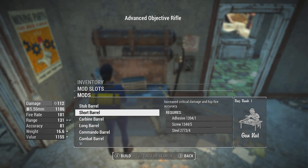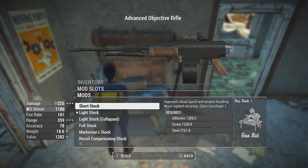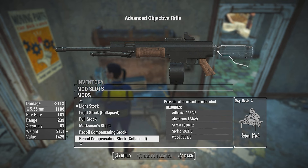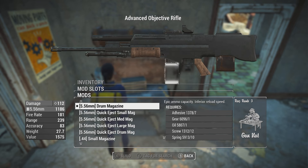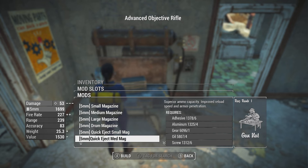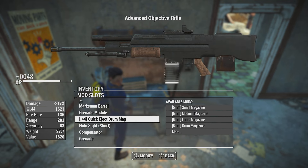There's technically a marksman barrel here which optimizes range — this is your long rifle type. Full stock, marksman stock is probably the best way to go; recoil compensating stock maybe even better. There's a grenade module that reduces reload speed and replaces secondary fire with a grenade launcher — it works in first person with alt fire. It can shoot .44 rounds, 5mm rounds — all of these have small, medium, large mags, or drum mag, and quick eject versions of all of those. For maximum damage, we want a quick eject drum mag in .44 caliber.